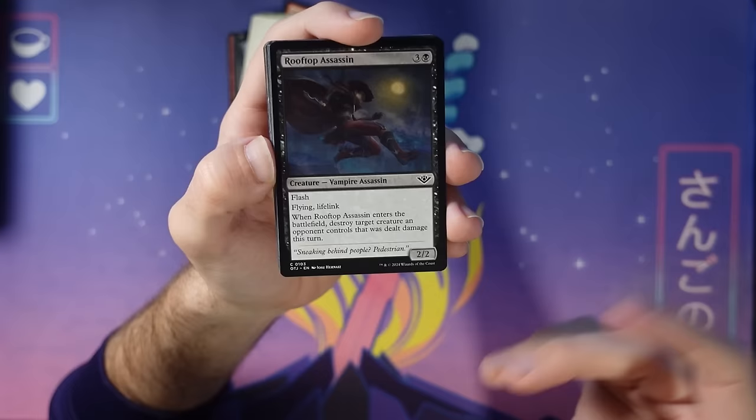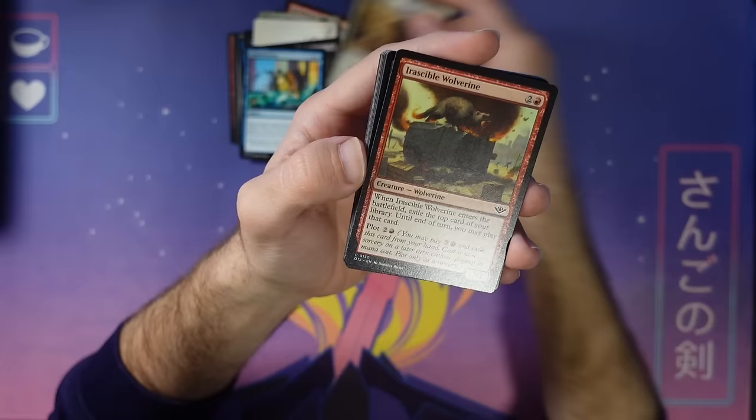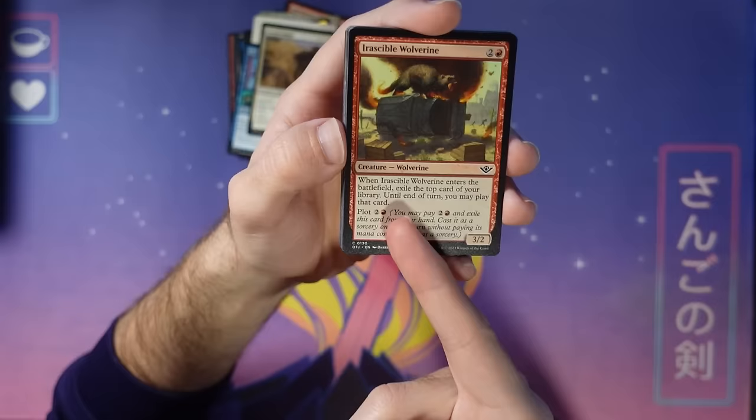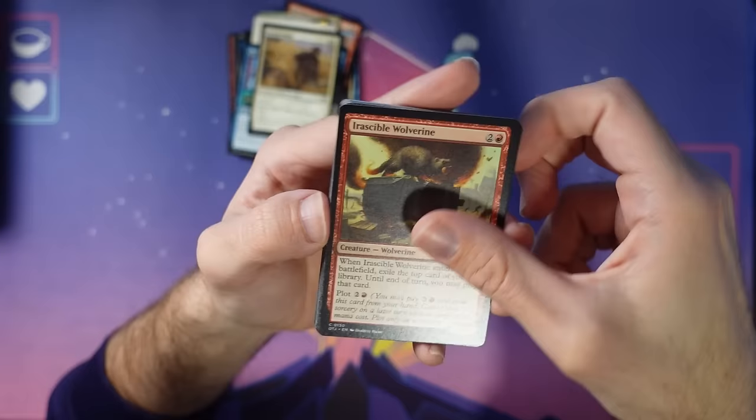Another Failed Fording helping out with deserts. Another Outlaw Medic. Here's this Wolverine — a cool one to plot. You could play it on turn three as a three-two, sure, or you can plot it and get a card out of it next turn with all your mana untapped. Kind of fun to find these plot designs and see where they work.